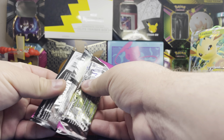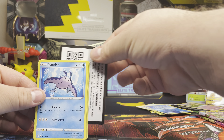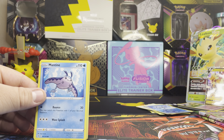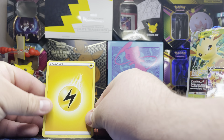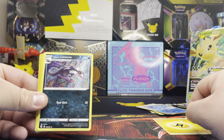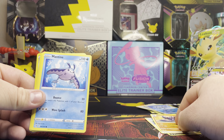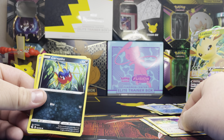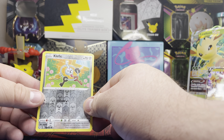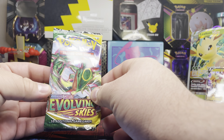Now we're going to move on to Fusion Strike, first pack. Here's the code card. One, two, three, four — we got Electric Energy card. We got Galerian Lainuni, Stado, Gliscor, Mantini, Proven, Rotom, Smurgo, Carvanja, Reverse Holo Flanky, and for a rare, Non-Holo Latsray. Out of three packs so far, we only got one hit. Let's move on to the next Bulbapedia Skies.